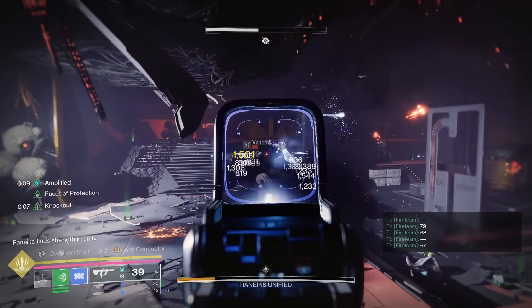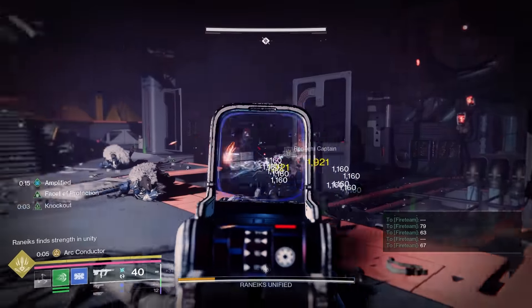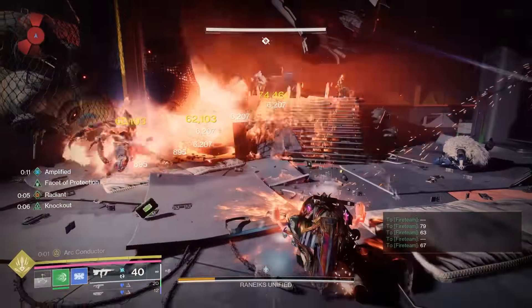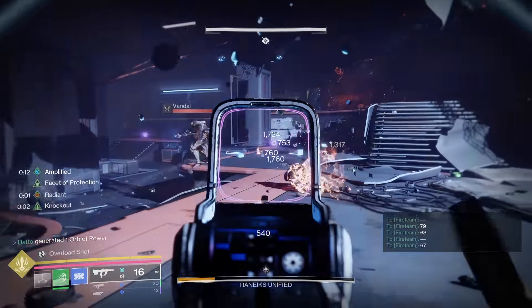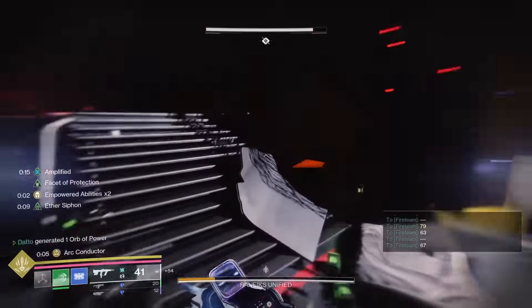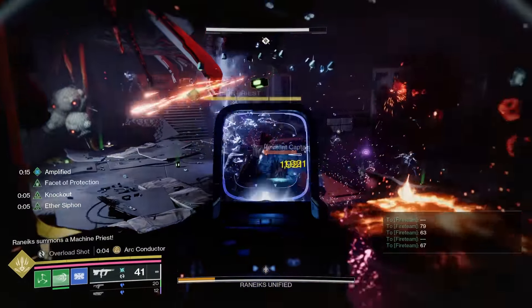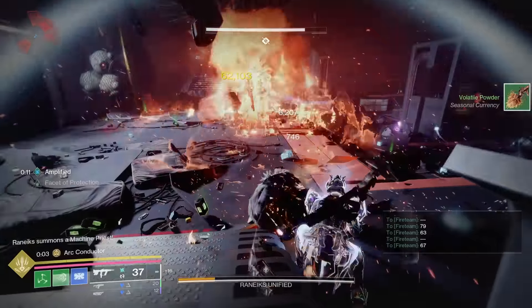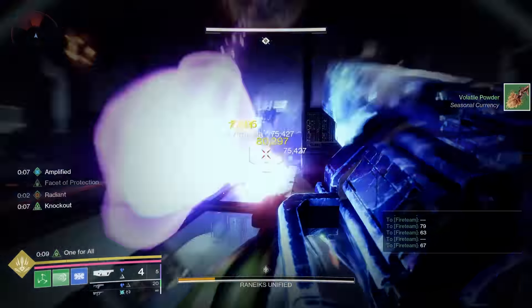When the machine priest spawns — triggered by killing all of the invis orange bar vandals — just kill it immediately. You want to get to the next phase ASAP, so try not to zone out endlessly killing enemies; kill the machine priest as soon as possible. Other than resource farming or ammo farming, there's no reason to be in this room — the goal should always be to get teleported away. Burn special, burn heavy if you gotta, just get out of here.